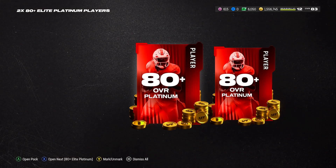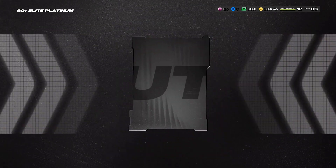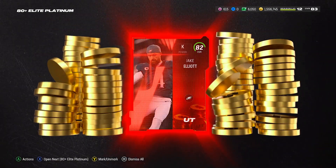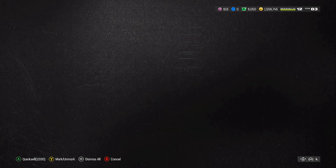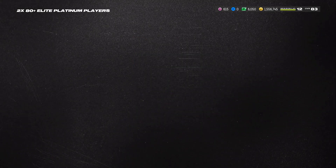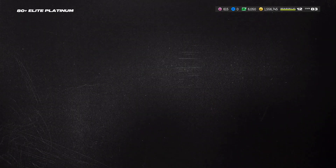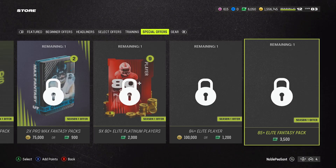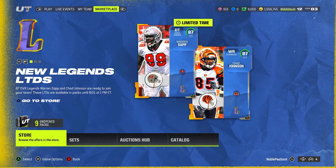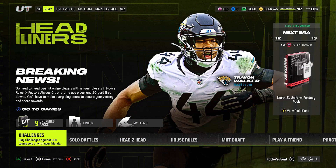Okay, I can open them — I didn't think I had to manually open them, but that's fine. We got a kicker, sells for about 36k. Next is an 82 — happy with that, it's better than an 80. And we got an 81 too. That was worth the five bucks in my opinion. Very happy with the packs overall, made quite a bit of coins. Glad EA gave us a guaranteed 87 — those cards are going for quite a bit. Anyway, that's it, I'm out.